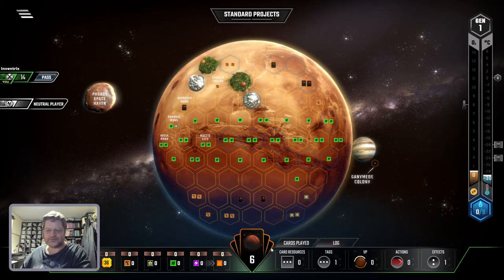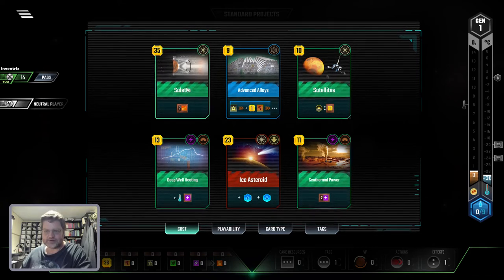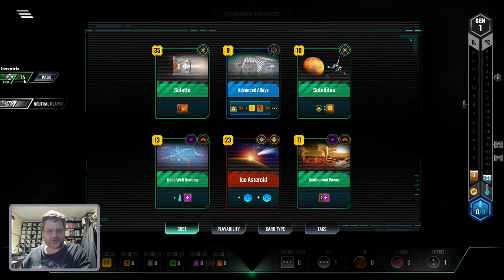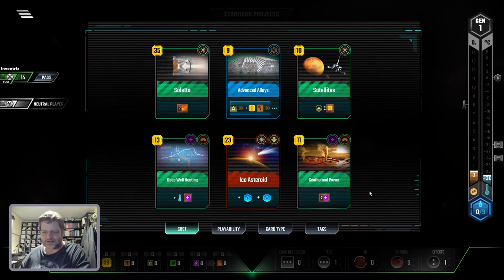Accomplished. I'm supposed to basically terraform Mars in 14 turns. Let's see what I can do here. I'm going to do this — it's a big one, it's going to take up all my money. I have 14 TR, so I get $14 a turn, and I start with 36. I've got to think about this.